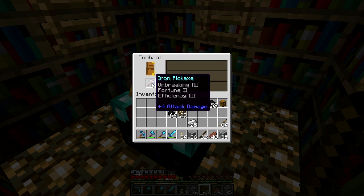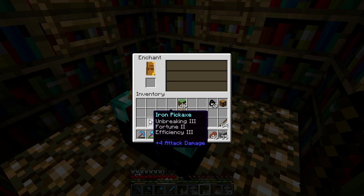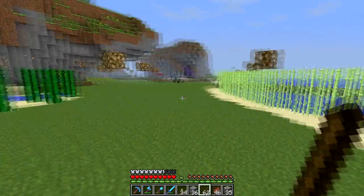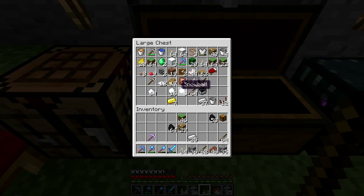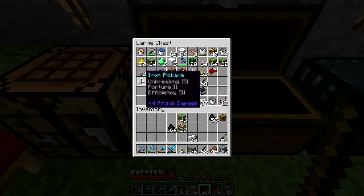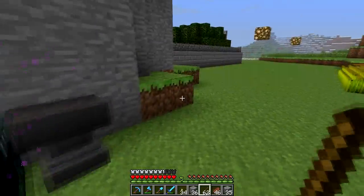Unbreaking - oh my god, holy crap! Unbreaking 3, Fortune 2, Efficiency 3! Oh my gosh, that is the best enchantment I've ever gotten, and it's on iron - it was level 20. Holy crap, we might not ever need to do another pick enchant! That is so good. We're definitely going to be using that. I already had two iron picks - whatever. But that is really good. We might be putting iron in the anvil forever with that. That is incredible.